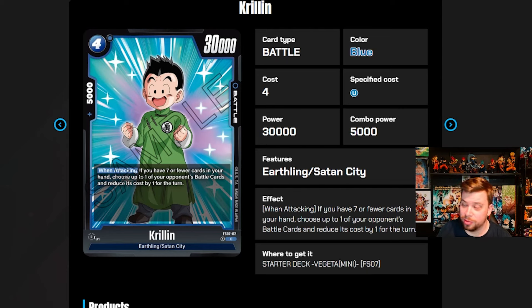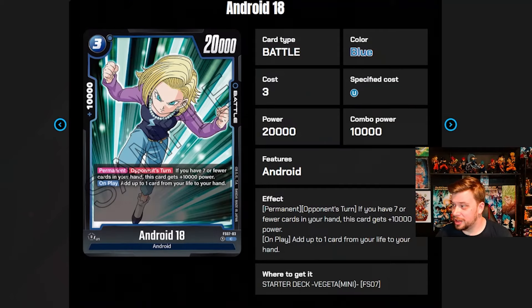I do hate the fact that we're stuck behind that seven-or-fewer-cards-in-hand restriction again — that really needs to go. Next up we have Android 18, a three-cost 20k body with 10k combo power. Permanent: during your opponent's turn, if you have seven or fewer cards in your hand, this card gets an additional 10k power, making it a 30k body defensively. On play, add one card from your life to your hand, so it's also a self-awakener.